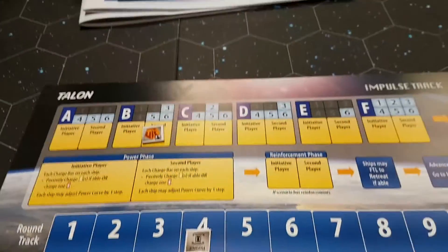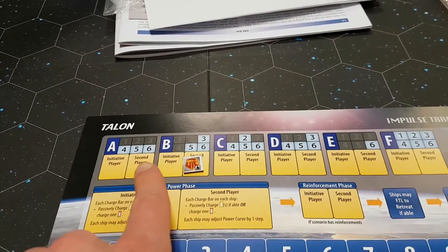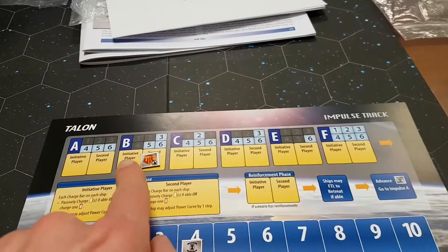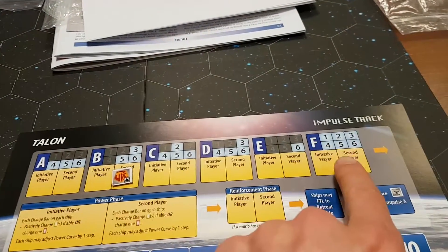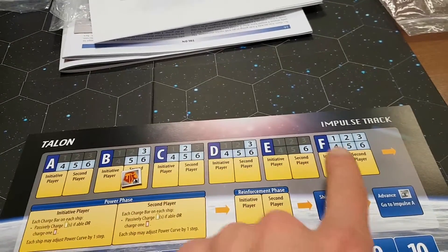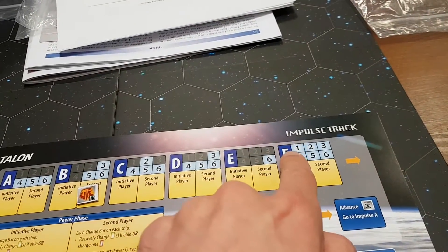In terms of how you play the game, there's a very important chart here you need to be familiar with. Each round of the game consists of six turns: A, B, C, D, E and F. You see there are numbers spread around — one through six in different places. The key thing is that the number six occurs six times in every single phase, the number five only occurs five times, four occurs four times, three only three times, and so on — the one only occurs once.